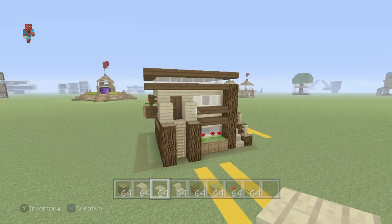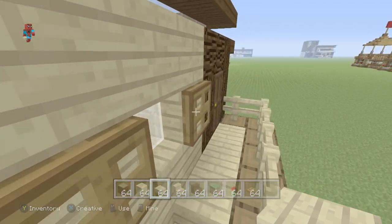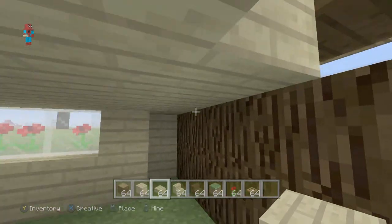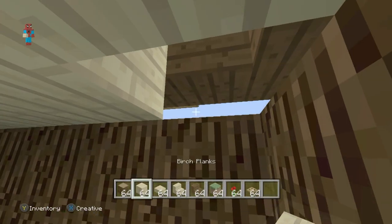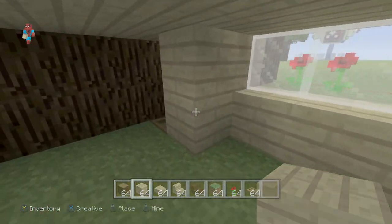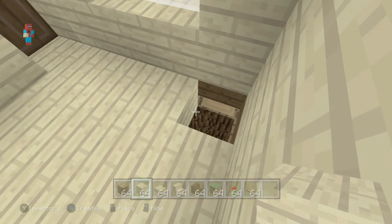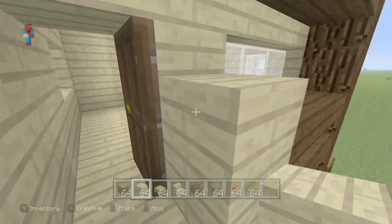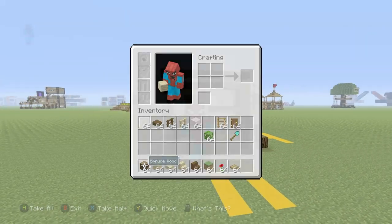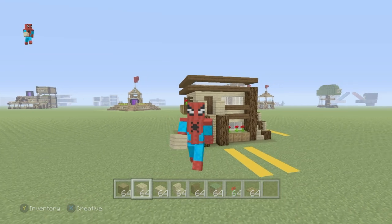Ladies and gentlemen, that is the actual house itself complete. I think it's a very cute, easy survival house — not too difficult to make. It also very easily lends itself to a nice little basement down below, or a hidden entrance. It's kind of up to you as to what you do with the house. I'm going to go away, get rid of the grid, and maybe add a little bit of a path around the house — nothing that you guys can't add yourselves if you wanted to.